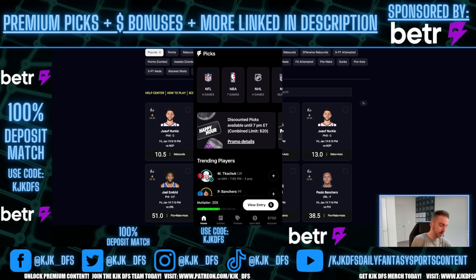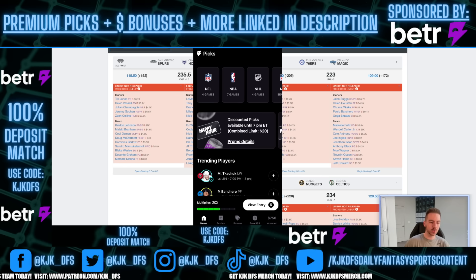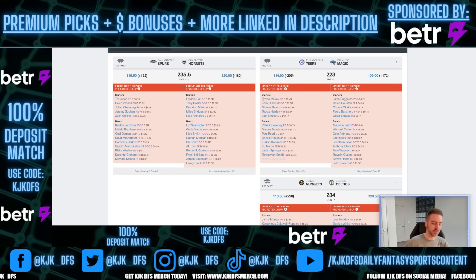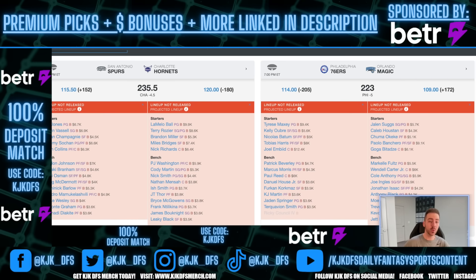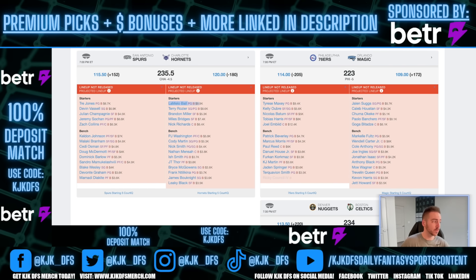Pick number one — we'll go game by game as we always do. For pick number one, we go to the San Antonio Spurs vs. Charlotte Hornets game. This game comes in with a 235.5 over/under. It is expected to stay close, with the Charlotte Hornets being favored by four and a half points. The first player I wanted to discuss is LaMelo Ball. I really like his assist prop.